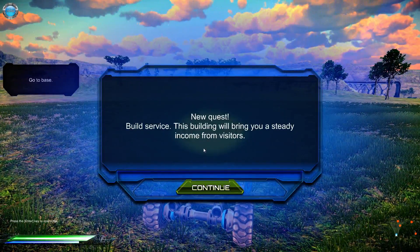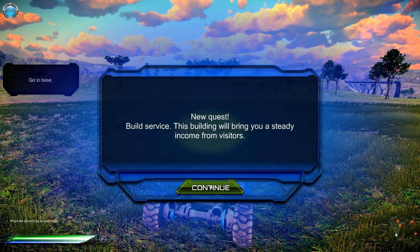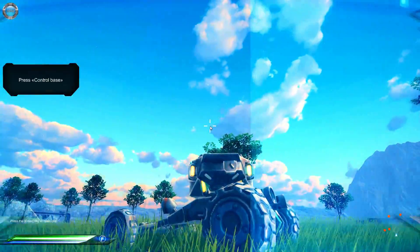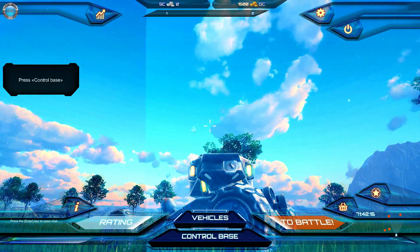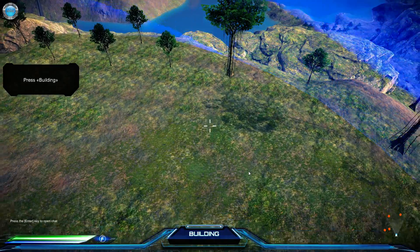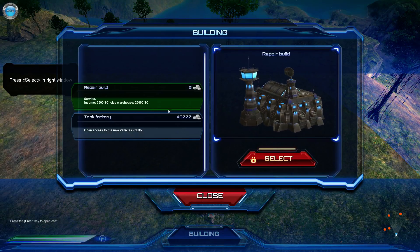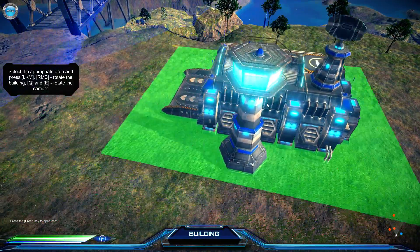New quest: build service. This building will bring you any income from visitors. Wait a second — it's not a rally, it's base building. Escape to enter menu. This is the base and now build. Got building — this building. Left window: tank factory. Service. Repair, build. Collect.